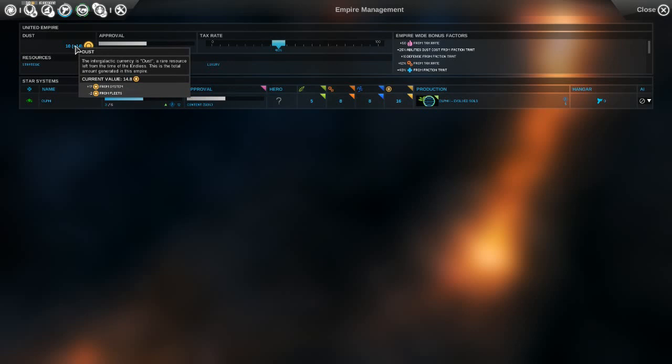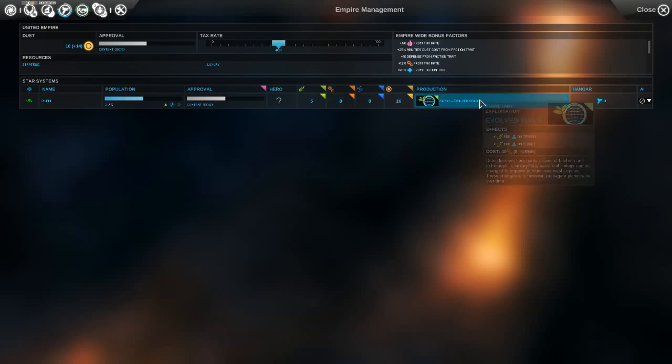We have upkeep from fleets — looks like it's two, one per ship. This screen lets you get a very tabled view of all your star systems, showing their basic FIDS — food, industry, science, and dust — the queued item in the production queue, any ships in the hangar. It also lets you automate using an AI manager and prioritize food, industry, dust, science, military, diplomatic, approval improvements, or balance it. We'll just leave that as it is.